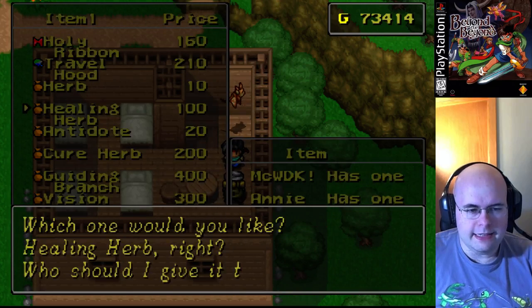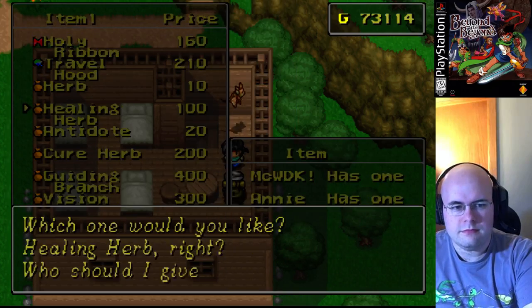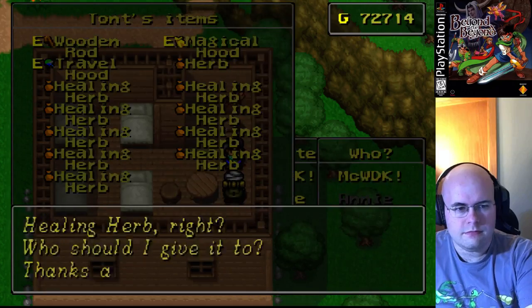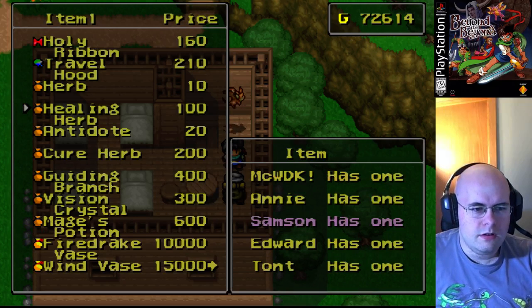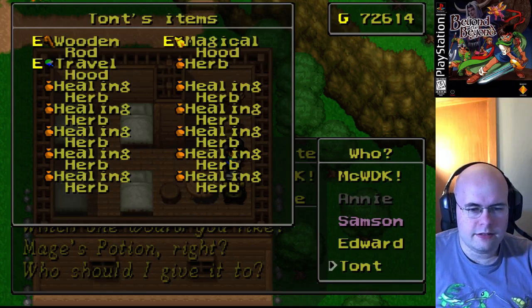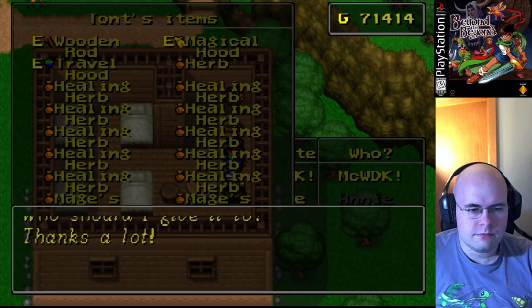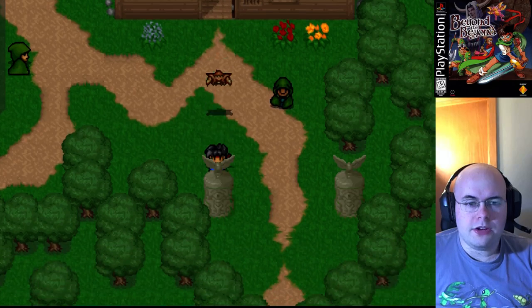Very badly needed. Let's also pick up a few mage potions while we're at it. Taunt's going to need two. Try to keep two mage potions per mage - it's important. That's all we can do in Simone right now. Now we get to walk back, all the way back.